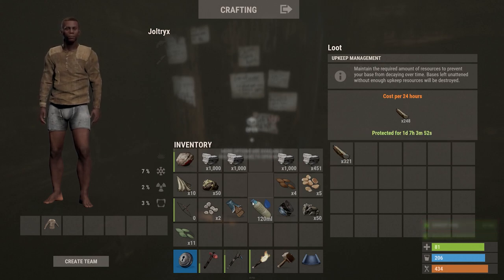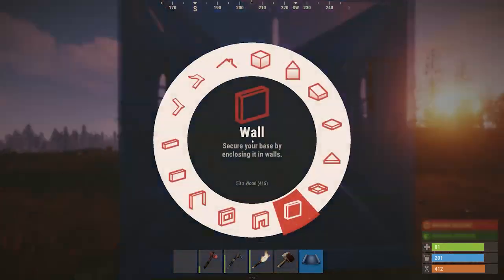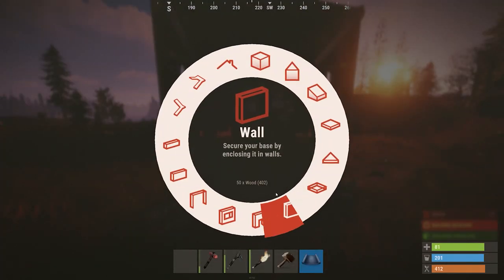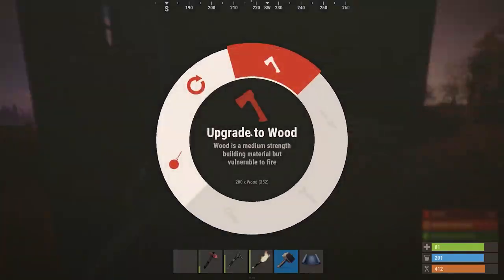It does get more complicated as your base gets bigger, so I'll give you a quick guide on how the tool cupboard actually works. Back in the early days of Rust, players would seal the TC inside their honeycomb, which prevented people from finding it. This is no longer the case, thanks to the addition of base decay.